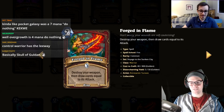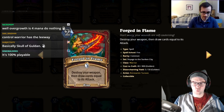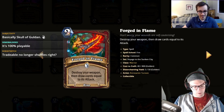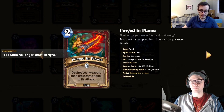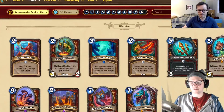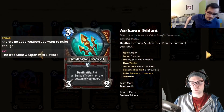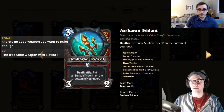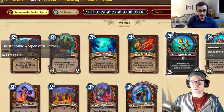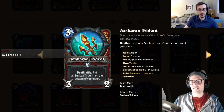Next card: two mana, destroy your weapon and draw cards equal to its attack. It might be insane. With a five-attack weapon like Rokara's you'd draw five cards. You could also do it with the Asheran Trident — you get the deal damage effect, play Obsidian Smith after, and potentially get sixteen damage from hand.